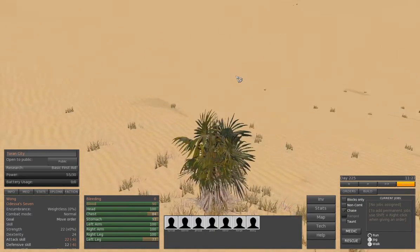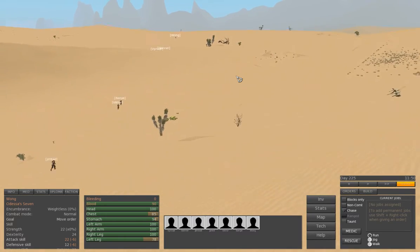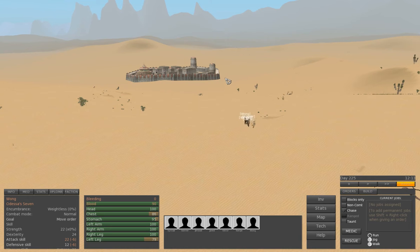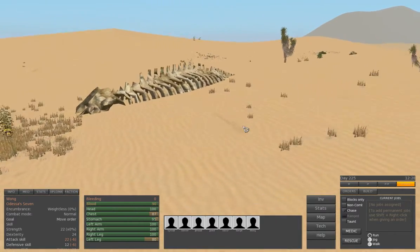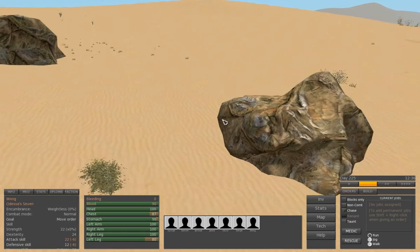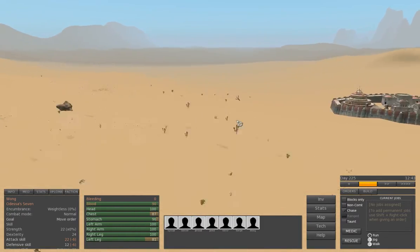I don't know if you knew Kenshi before all these changes took place, but the desert is looking a lot more full than it was. Even if I liked the old desert with nothing in there. It's very nice — I really like the way the desert looks right now. There are bones, there's a little bush of vegetation, plants. I like it. Some more lighting here, some stone around. There is really a lot of work done on these textures. Really beautiful.